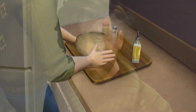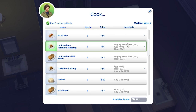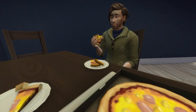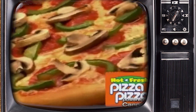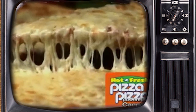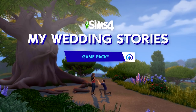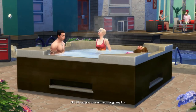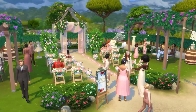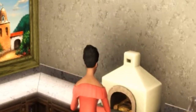Our sims have yet to know the thrill of making their own pizza. For some reason this option isn't available to them, so here they are, stuck eating some Pizza Pizza knockoff takeout version of it. I'm kinda shocked that they didn't introduce a pizza oven and homemade pizza with My Wedding Stories or Perfect Patio. Both those packs sort of gave off pizza vibes to me. Being able to host a pizza party or a backyard get together would be the perfect way to show off your pizza tossing, making, and baking skills.